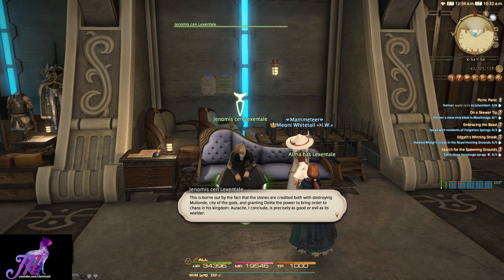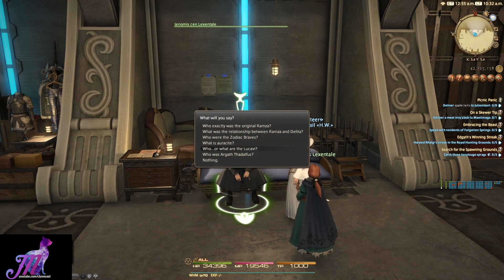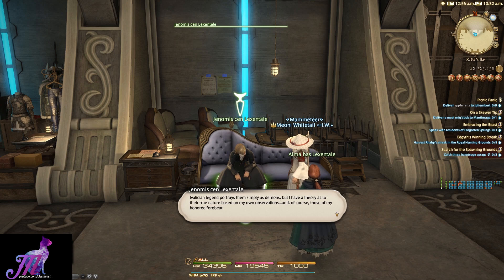Who or what are the Lucavi? Ivalisian legend portrays them simply as demons, but I have a theory as to their true nature. The Durai papers tell us that when Auracite is used with malign intent, it warps both body and mind, transforming the wielder into something no longer of this world. These beings — these others — are, I believe, one and the same as the twisted creatures you faced in Rabanasta. Defeating said monstrosities served to restore the Auracite to its original crystalline state, that of the Duma, which is consistent with the events described in my ancestor's records.